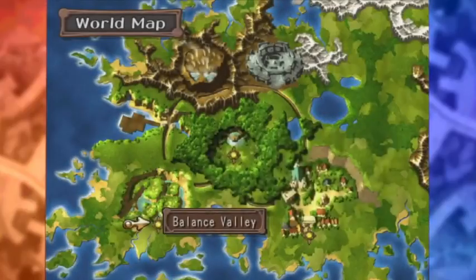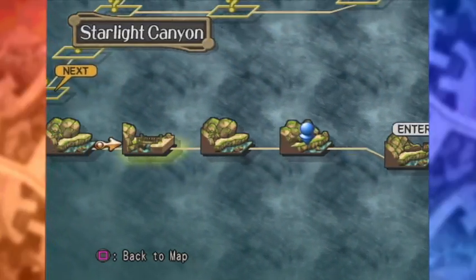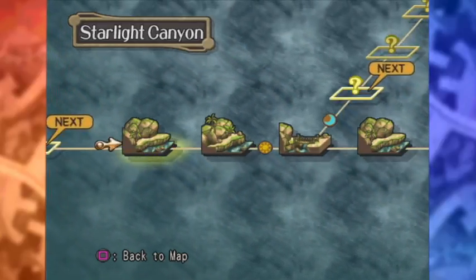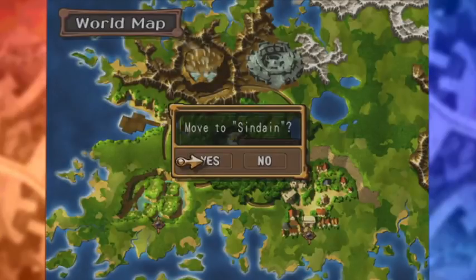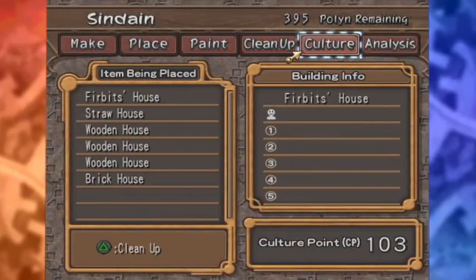And now one last thing — we're going to tackle Starlight Canyon now. Oh hang on, was there something that happened before? Yeah, after here we were about to go here, but I'm not even talking about Starlight Canyon yet. I did some other stuff. Let me just go to Sindane really quickly. This is why I'm saying you need to start writing this down. Basically I was bored out of my gourd and so I decided to spruce up the place a little bit. I basically did it until we had 100 culture points.